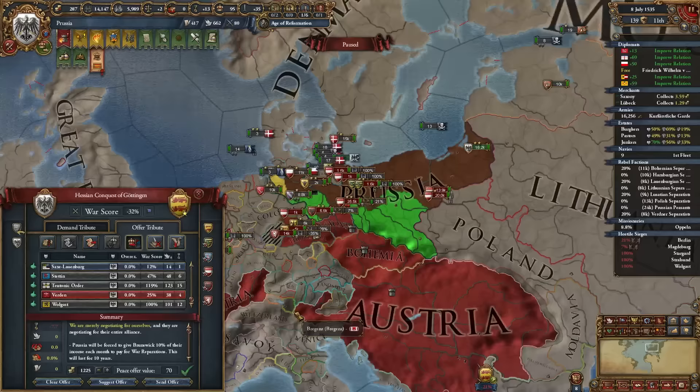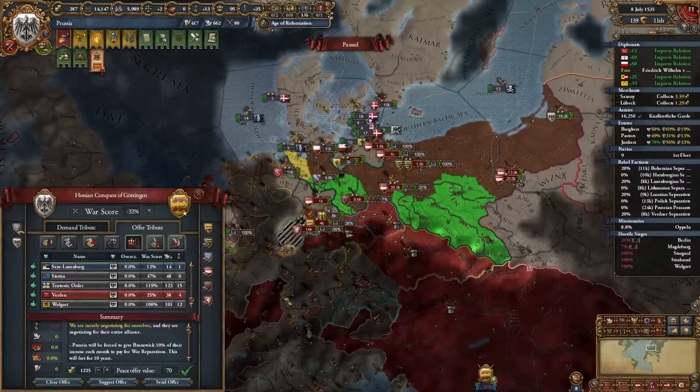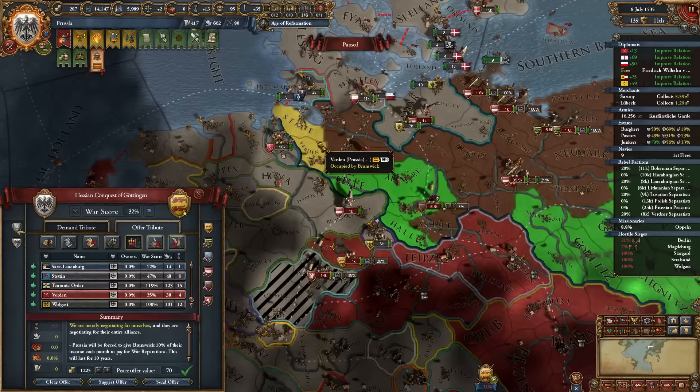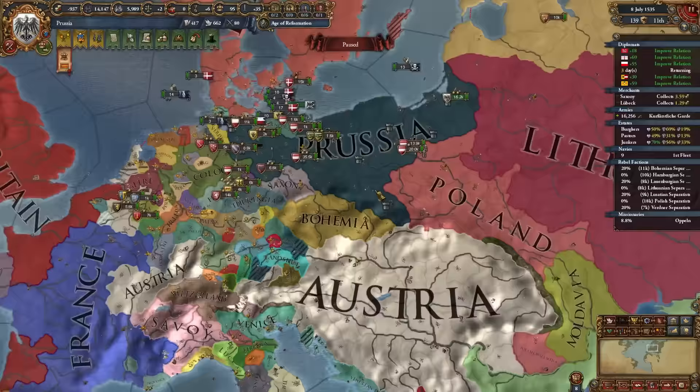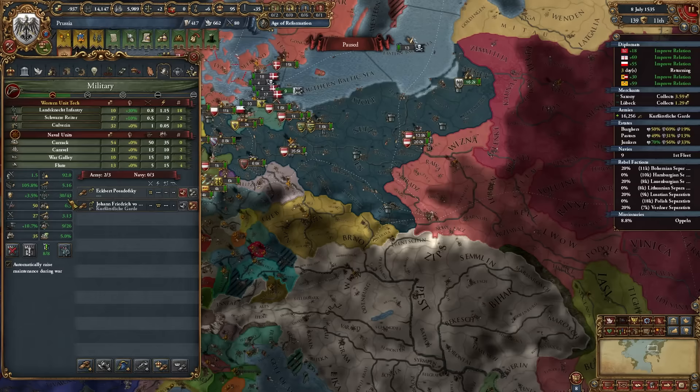Because of Hesse, to make peace I had to pay 1200 ducats, break my alliance with Hesse, give war reps, and release Haldensleben — all because Hesse was stupid. I'll deal with that later once my army is stronger against Austria. Austria can field up to 90,000 troops while I can only muster around 40,000, so I need to keep improving army quality.